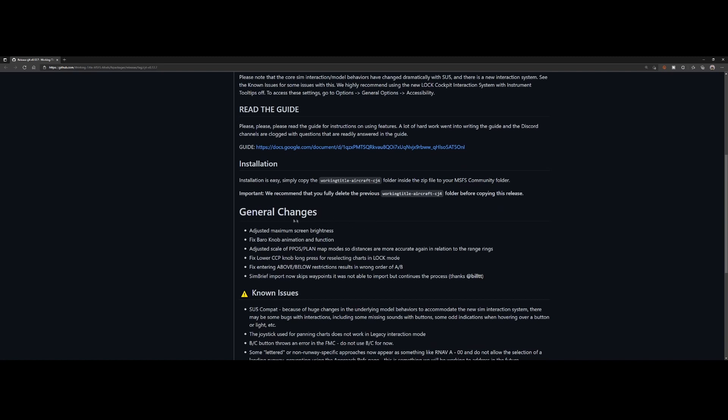Looking at the general changes: they adjusted the maximum screen brightness — you can adjust the screen brightness, and if you turned it to maximum it was readable but could have been brighter. They also fixed the baro knob animation and function.